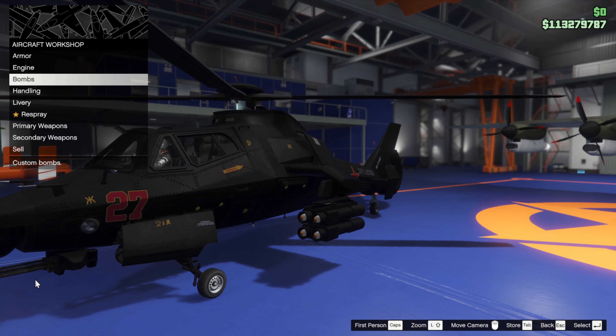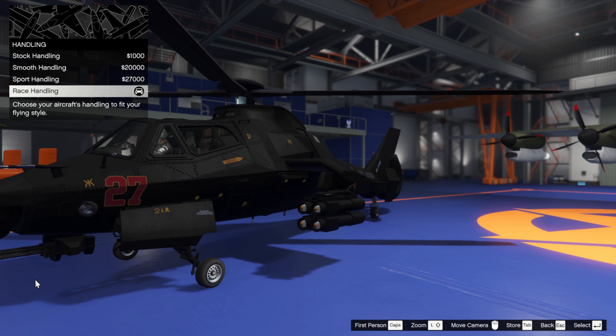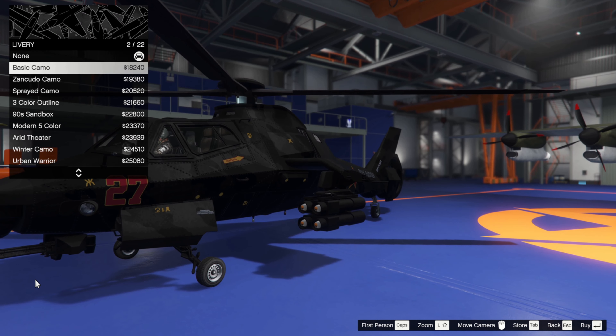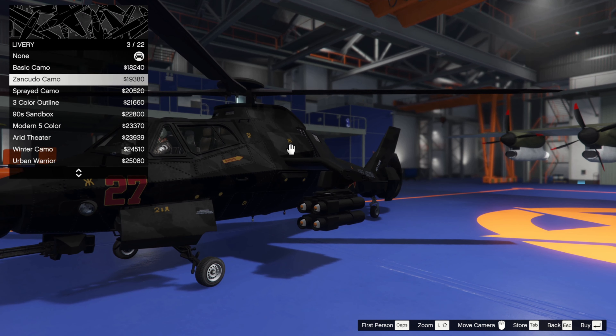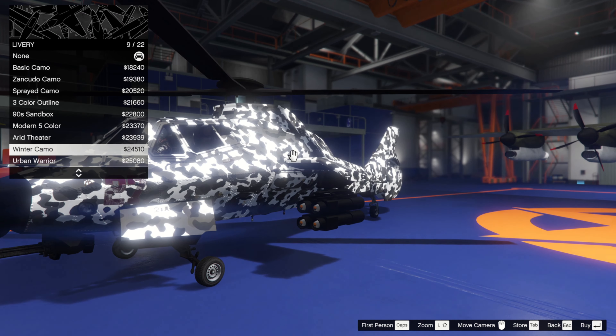We're going to upgrade it with everything that needs upgrading - get the armour. Explosive bombs will be good enough, and yes it's got bombs. Race handling is essential eventually, but try it with standard handling first. We've not put a livery on because I think it looks best as stock in this black look, but let's put a camo on and see what we can do with it.